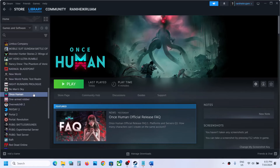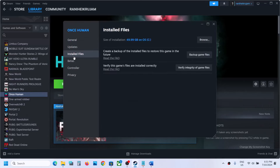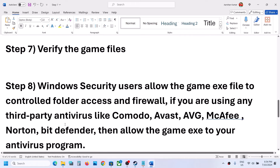The next step is to verify the game files. Right-click on the game in Steam, select Properties, go to the Installed Files tab, and click 'Verify integrity of game files.' Once the verification is complete, launch the game.